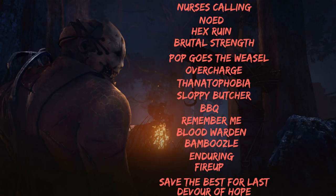Barbecue and Chili is great on every killer. Remember Me and Blood Warden are there primarily for the end game to help secure kills. Bamboozle lets you vault faster and blocks survivors from using certain windows. Enduring allows you to recover faster from stuns — whether pallets or Decisive Strike. Fire Up boosts your action speed, though I haven't used it often with the trapper.